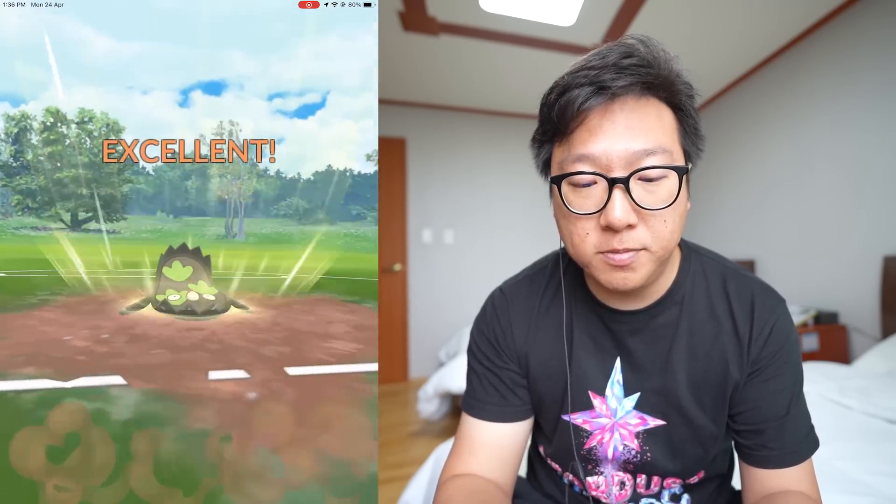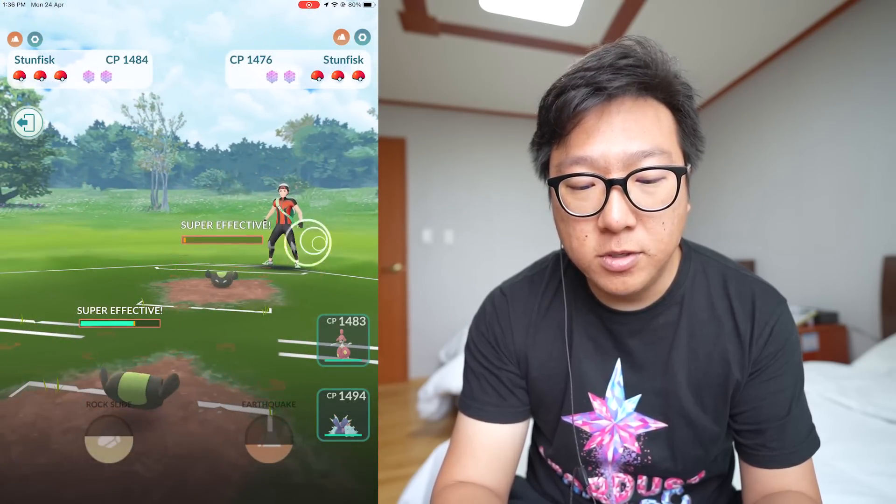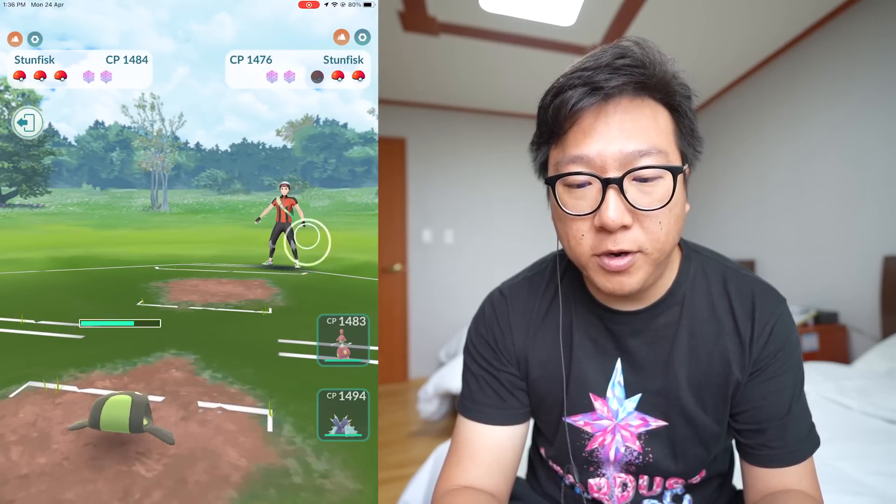I can see that his Galarian Stunfisk's health is slightly lower than mine already after just a few Mud Shots, meaning I'm doing one extra damage per Mud Shot — so I have a better IV. One more Mud Shot should be enough, and great — it is down.